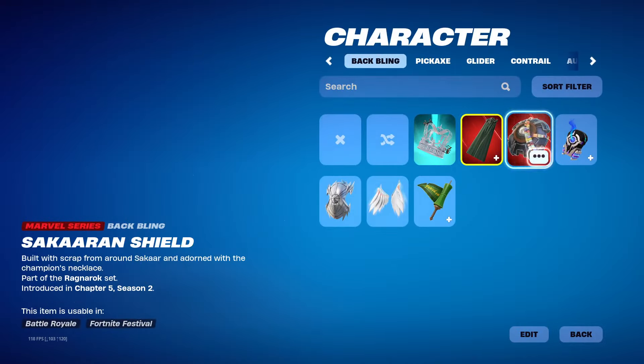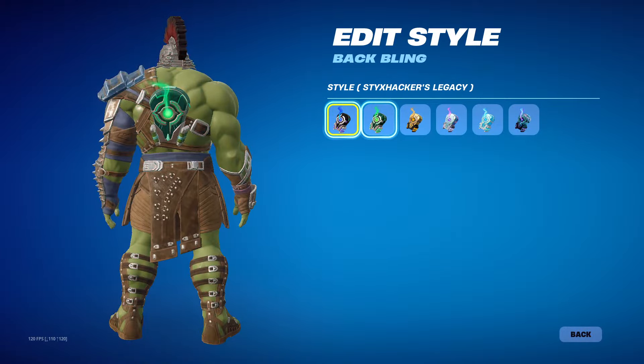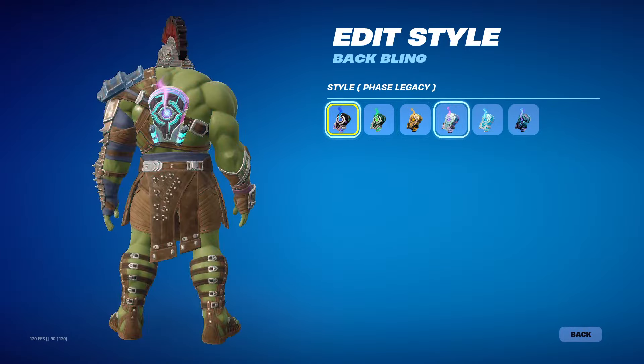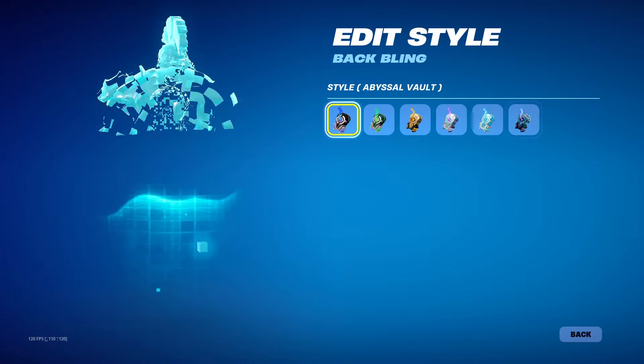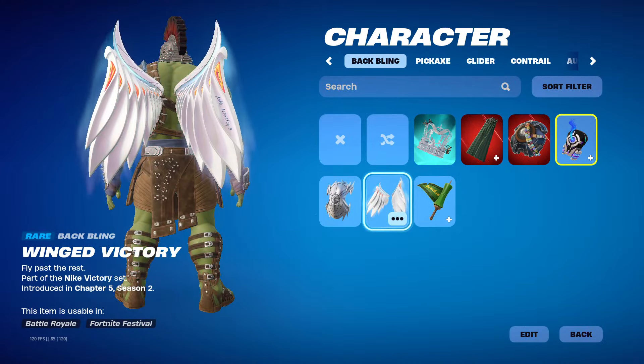Oh, that's like a slightly different color. Wow, this has so many different colors you could choose from. And we got the wings for the Nike skin.